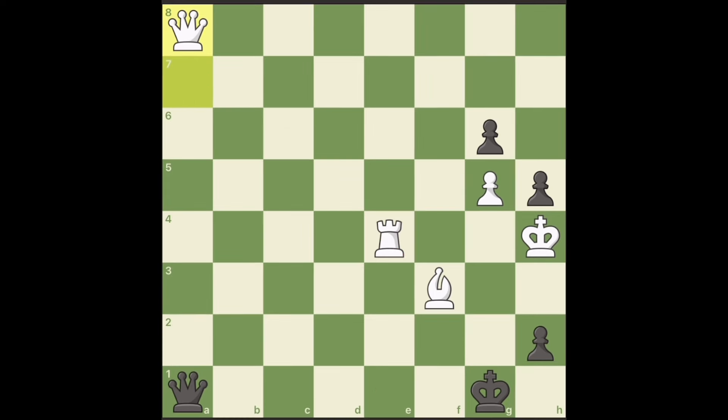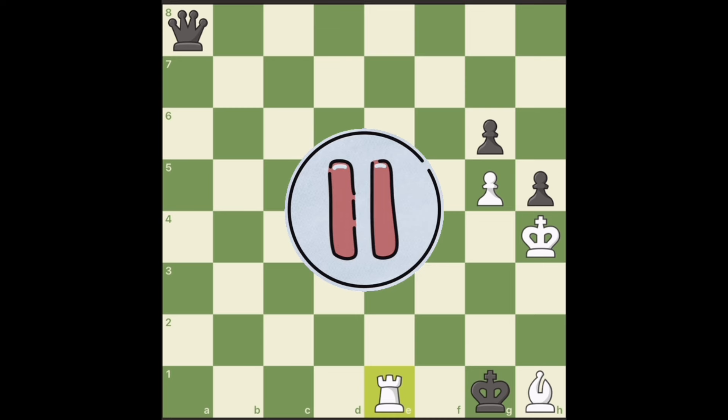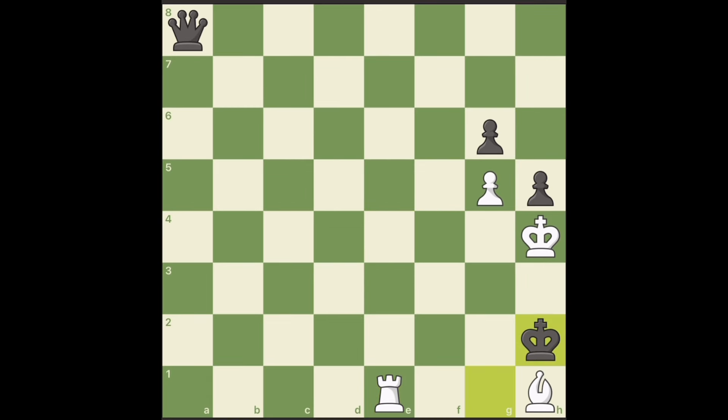Bishop takes queen, queen takes your queen, rook gives check exposing an attack to the queen as well. But be careful — you cannot take this queen or it is a stalemate. Pause again and try to find the next three moves to checkmate for white.